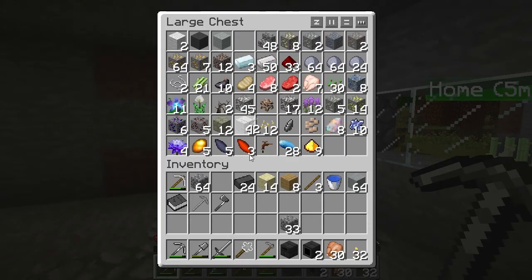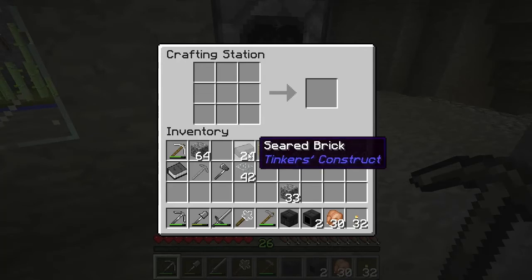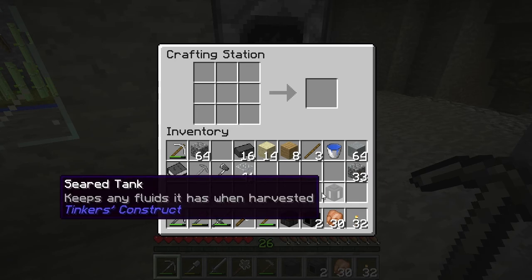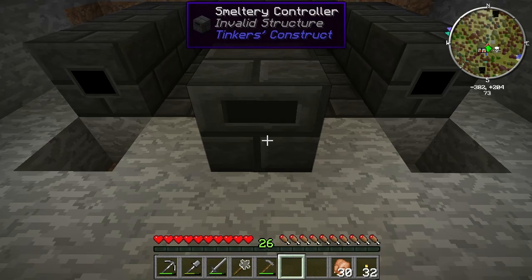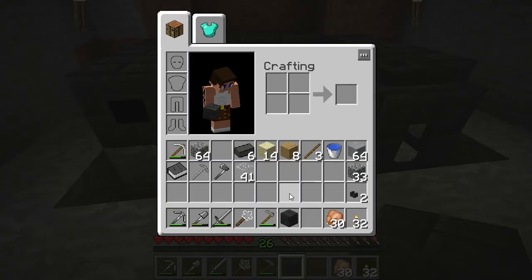I can't remember how the hell a tank is made. I know you need glass for one recipe. Is it just like the brain but with glass? There we go, we're getting somewhere. I need two seared faucets. And then I just need one more block like so. How I like to order it is drains here, the brain in the middle, the tank right here. You'll know it's done when this lights up like it's on fire. Ding!